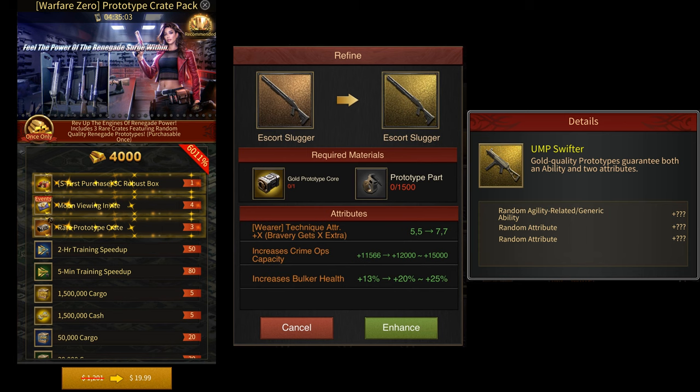So, not only do you have to get lucky with the types of Attributes that you get on your Prototypes — Attributes like Crime Ops Capacity, Bulker Health, etc. — you also have to get lucky with the values of those Attributes. That is, if you get a Crime Ops Capacity Attribute, it should be closer to 15,000 than to 12,000 for it to be good. That's how you can get Prototypes from opening these rare Prototype Crates.